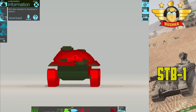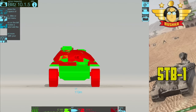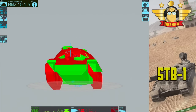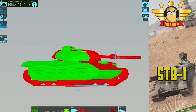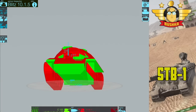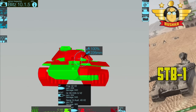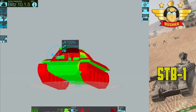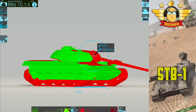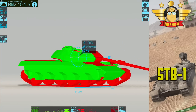Let's look at the armor profile. This is the STB-1, the only tier 10 Japanese medium in the game. The red areas show where you get a bounce firing AP in an E100. There is a hatch on top of the turret which is a weak point — not huge, so you need to take snapshots. The real weak points are either side of the gun.